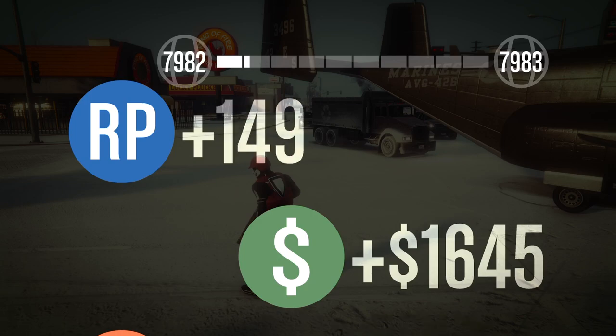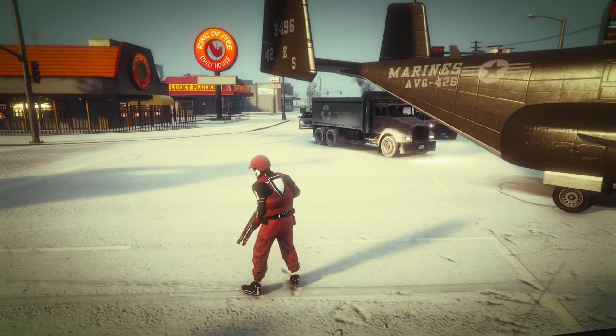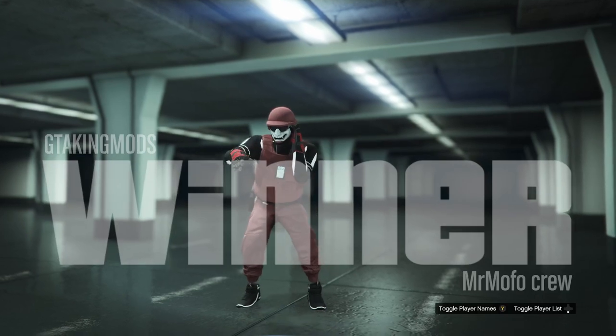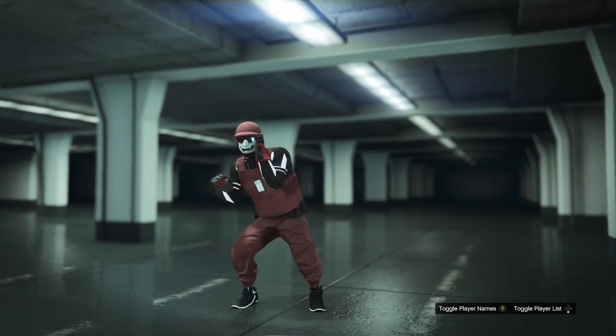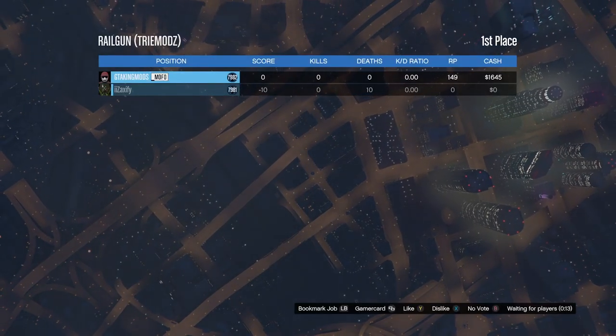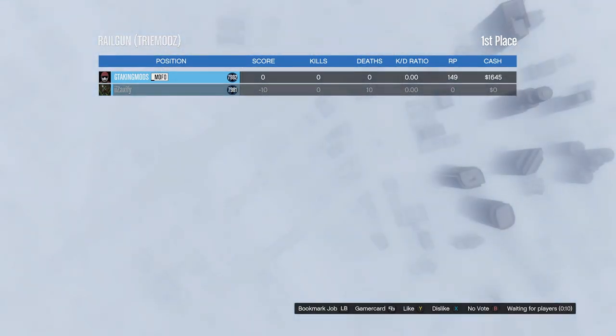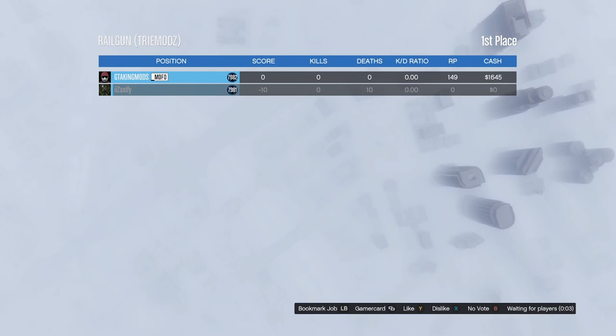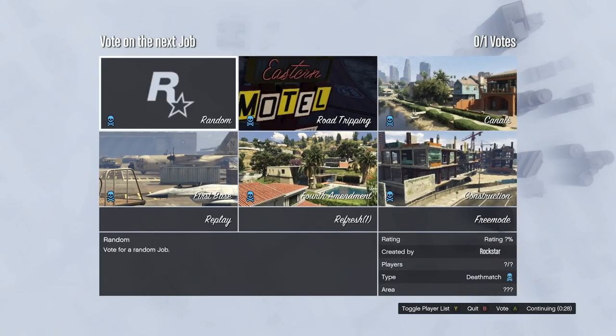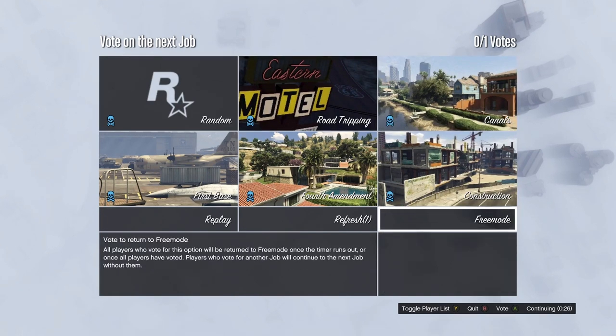These are the final steps to save the gun. Once you load into the new session with the railgun, shoot the gun a few times, then go into the interactions menu and purchase ammo again. After that, change your character's outfit and put on a parachute to force a game save. Once you do that, you're good to go — you will have the gun saved.